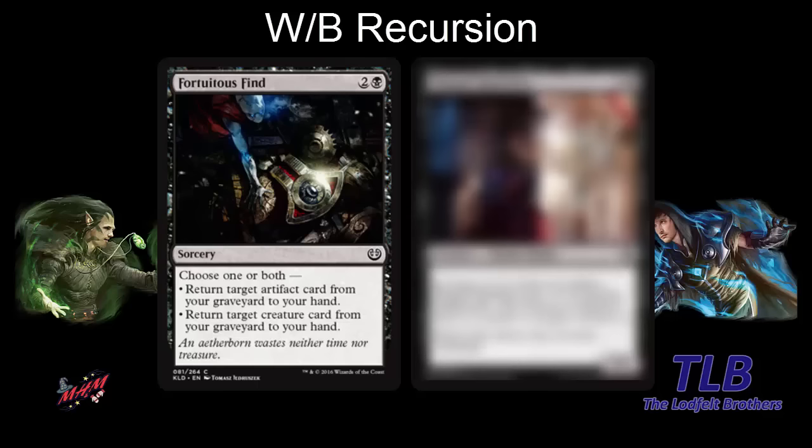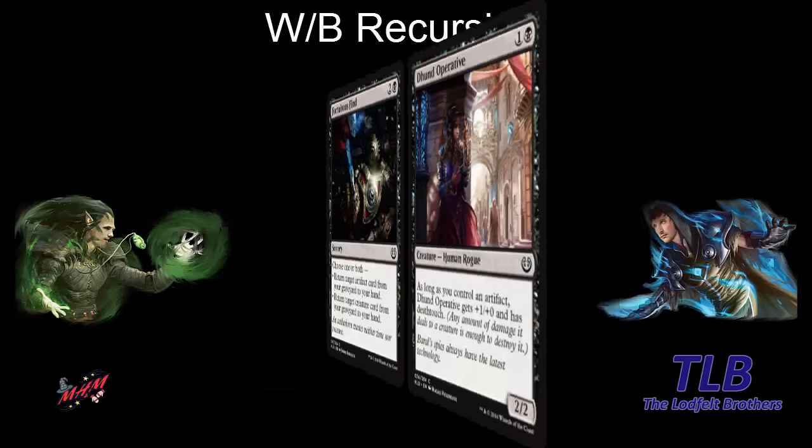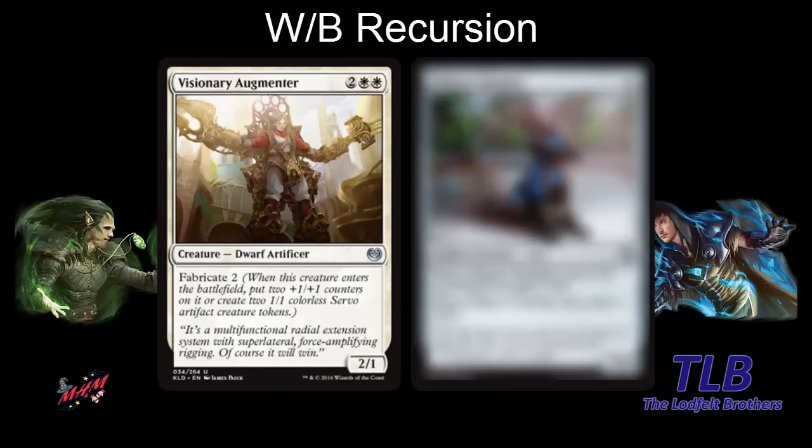In black you also have Doomed Dissentient — a two-mana 2-2, but as long as you control an artifact, it gets plus one, plus zero and deathtouch. We'll see more of these cards. Give it deathtouch, trade for something, buy it back, have another deathtoucher out — it's annoying to play against and you're going for the long game with value. In white, we have Visionary Augmenter — four mana for a 2-1 with fabricate two. Play it, trade it off for something, recur it, play it again — a good fabricate card that fits this deck type.